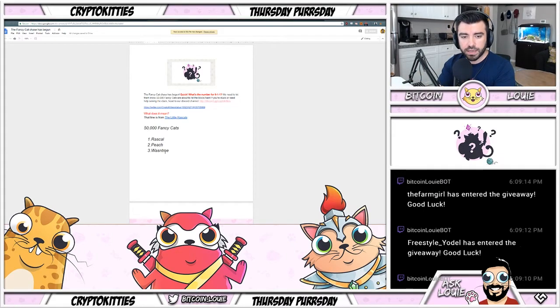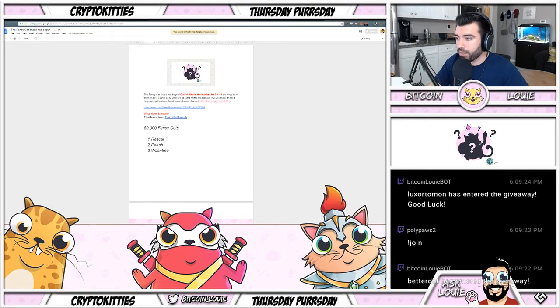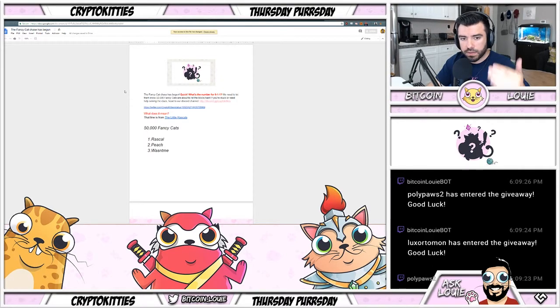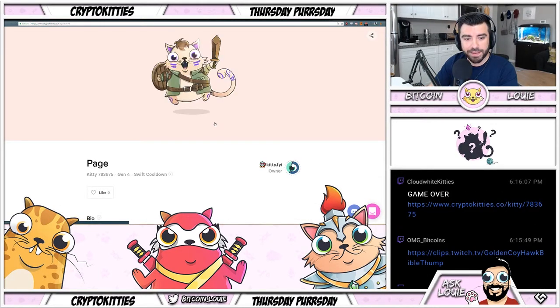Make two of them, and if you get lucky, mate that one with the third, or go find some cheap cats that have two out of three traits. You will not find a three-out-of-three, because if a three-out-of-three existed, that cat would have already popped out — that means all three traits passed on to the cat and activated the fancy skin.